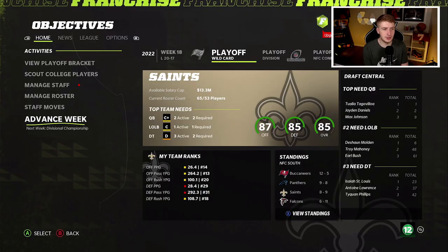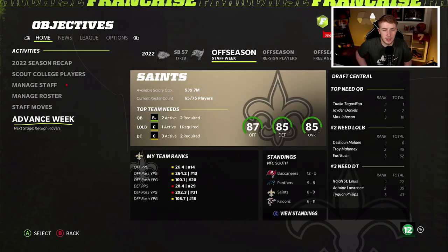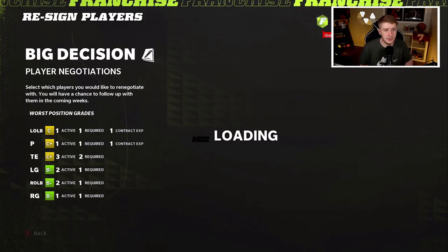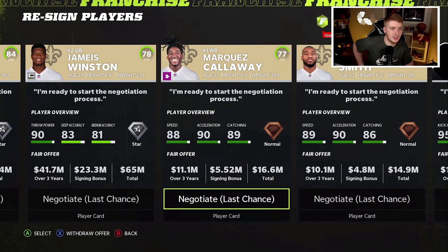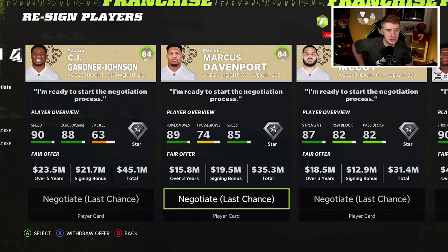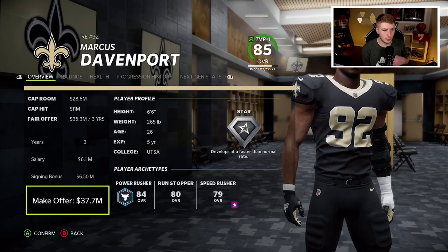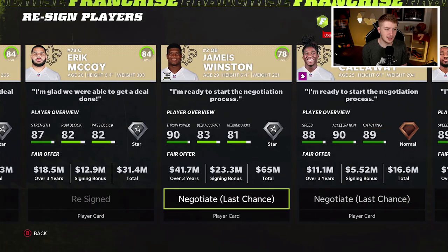We're going to have a little bit more cap space than last year at 39 million dollars, which is a lot better. I'm going to have to re-sign Tyron Mathieu. Cameron Jordan might be a free agent here as well — I might move on from him. Looking at free agents: CJ Gardner-Johnson, Marcus Davenport, Eric McCoy, Jameis Winston, Trae'Quan Smith, Marquez Callaway. I definitely want to bring back CJ Gardner-Johnson. Davenport — same thing, keep the depth on the D-line. Eric McCoy — same thing. Jameis Winston — same thing. And Callaway literally the same thing. This is going to be tough.